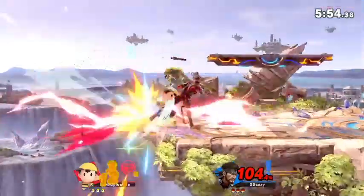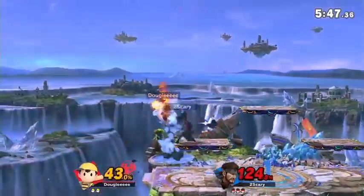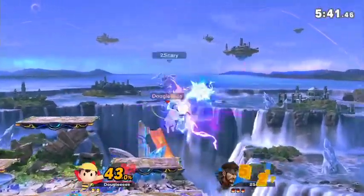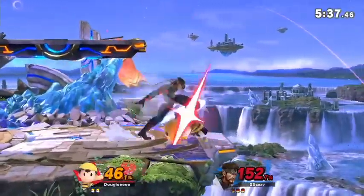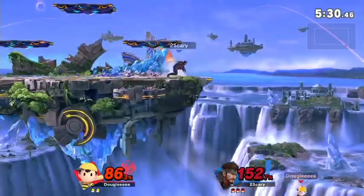Gonna go for a Nikita missile kill here. Tries to bait it out — oh my god, he did it! The down B sets it up. He baits Ness into doing a down B, pretending he was gonna heal, then aims the Nikita missile high. It forces Ness to air dodge back on stage instead of up-Bing, because he thought he didn't have enough space. Very good bait with the Nikita missile.